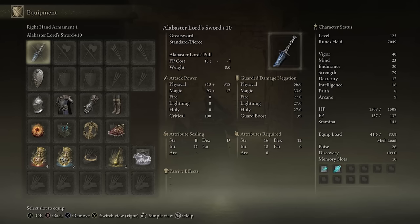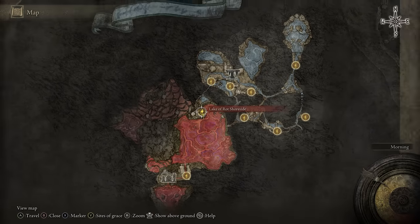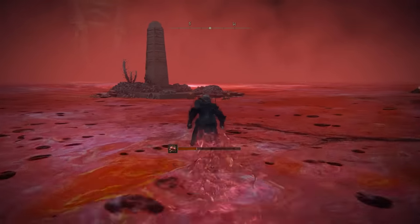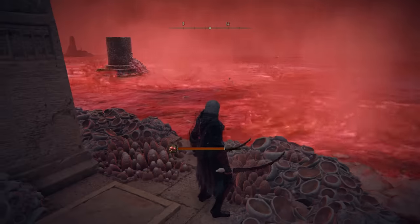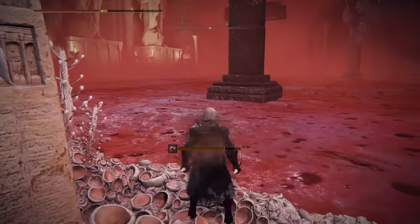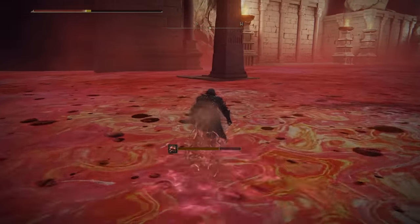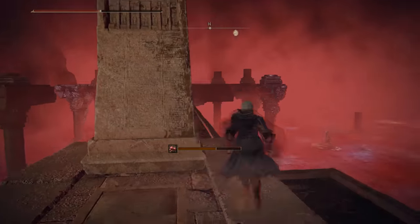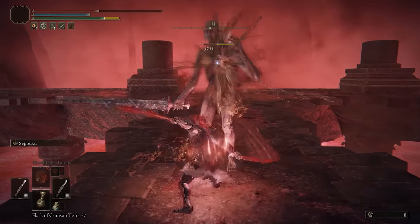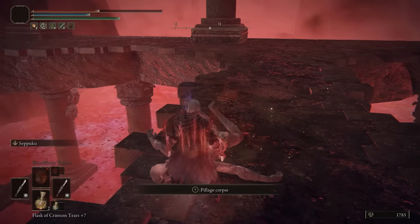Moving on to number three, the next one is the Alabaster Lord's Sword. You find this in the Lake of Rot, right here in the Ainsel River. You will have to make your way through the Lake of Rot — I also suggest activating these platforms to make navigation easier — up until you reach the later section towards the next Site of Grace. If you activate that too, this is going to raise some structures nearby, and then if you head over right here almost in the back, you will open up the path ahead to reach the Alabaster boss, who spawns right at the top. Defeating them gives you the really cool looking sword.